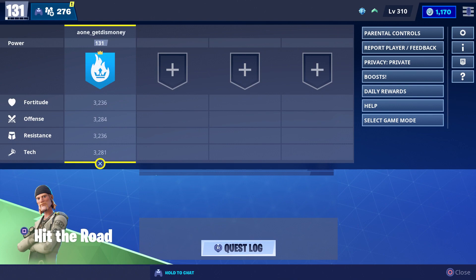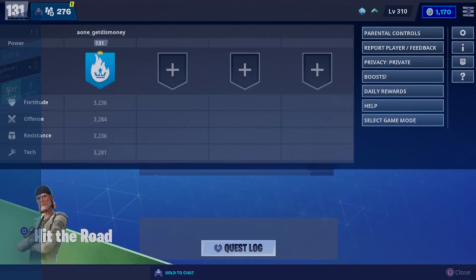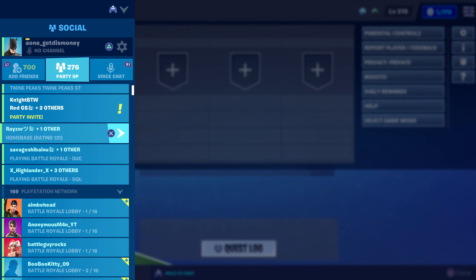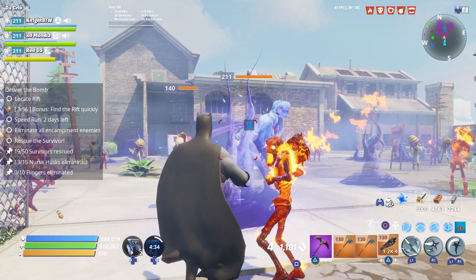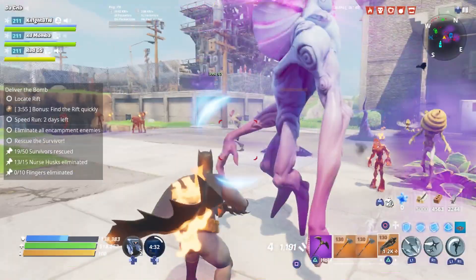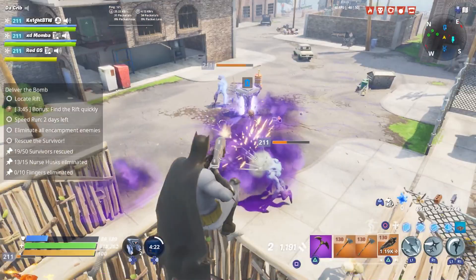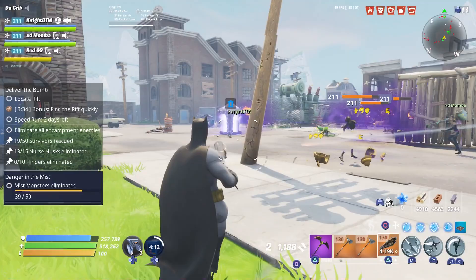The last Save the World thing I want to go over are the changes made to power levels. I'm not sure if this is a visual bug or if it's intended because Epic hasn't mentioned it. When you log in you'll notice your power level has decreased a little bit — we're still 131 but not close to 132 like we were. When you group up with other max level players it increases your overall power level to 211. We loaded into a 4x mission and the husks that spawned were power level 211, and I also heard the husk power level can go up to 400 on endurance.